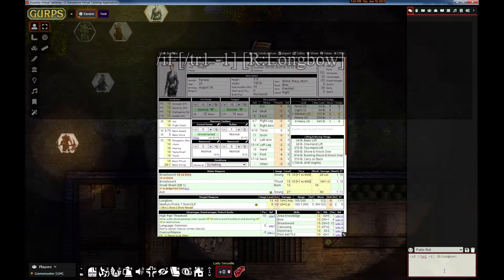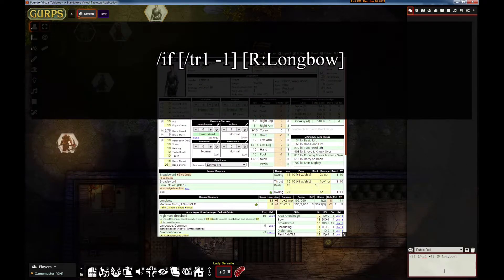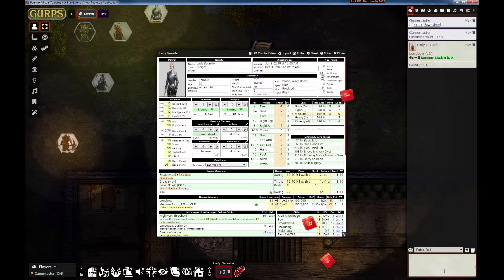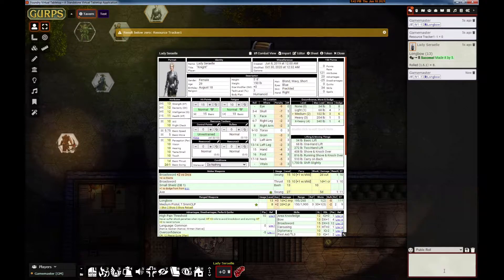Here is an if-check that says take away one from tracker number one — the trackers are numbered zero through three — and if so, then attack with the ranged longbow. I'm not certain why a longbow would use bullets, but it does. I can do it one time and the bullets go to zero, but if I try to do it again it reports an error and doesn't roll the longbow attack.